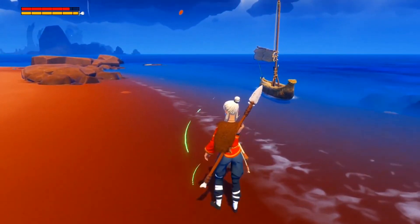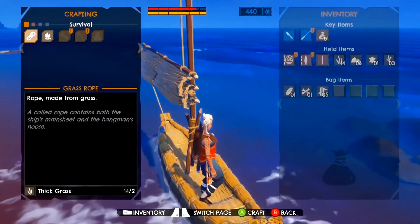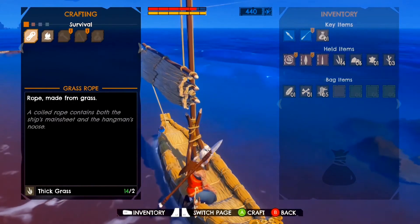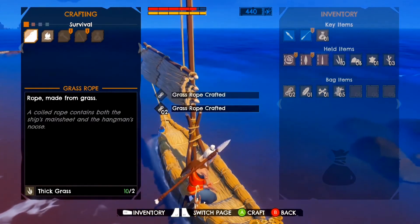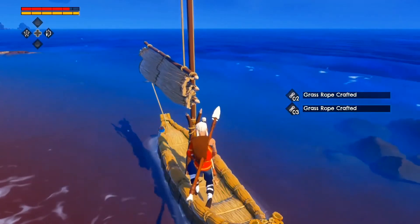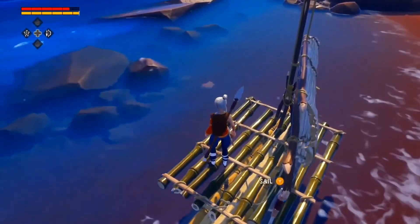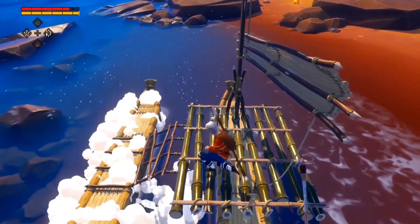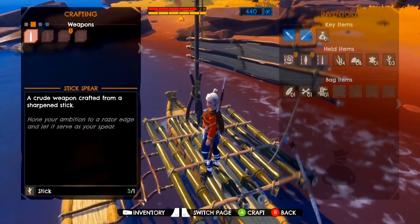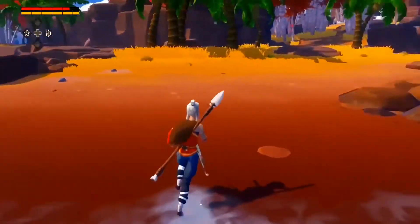There's only so much that Kara can carry in her inventory at a given time, but on this island we picked up a lot of materials that are going to be really handy for boat building. So before we head back in, we'll go ahead and do a few upgrades on our boat, and that'll also give us a bit more inventory space. Alright, we're in pretty good shape now so we should hopefully be able to take on that plane stalker.